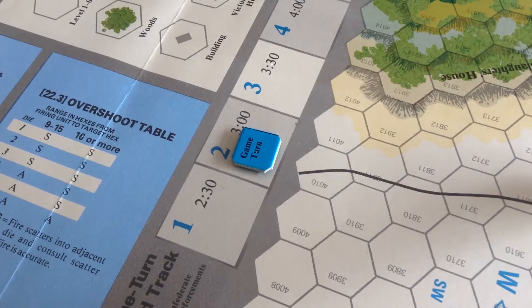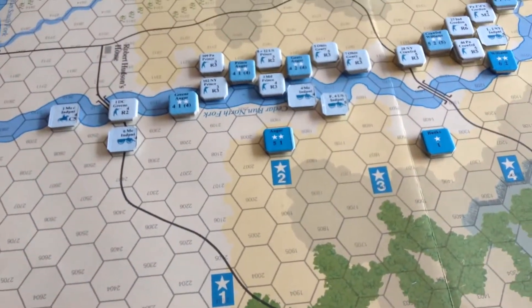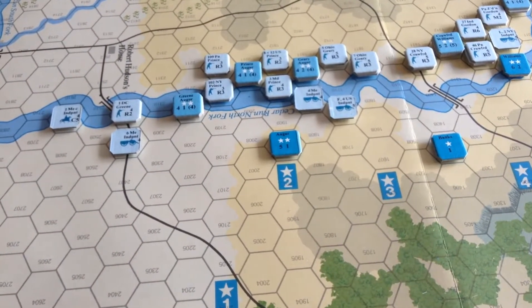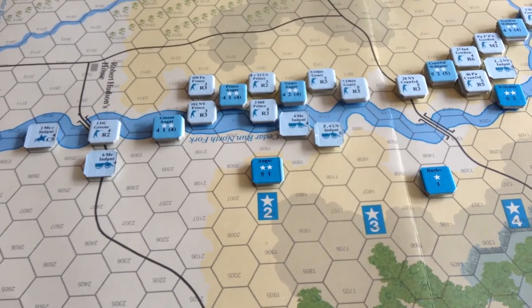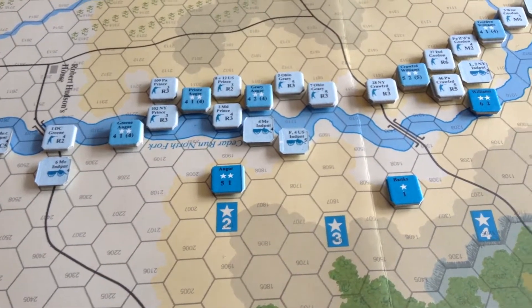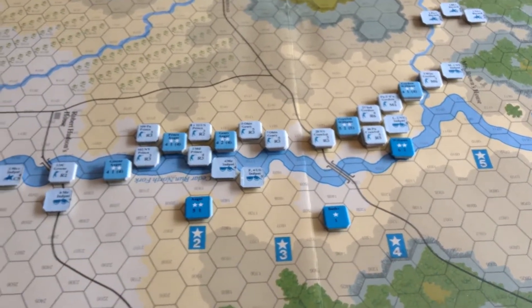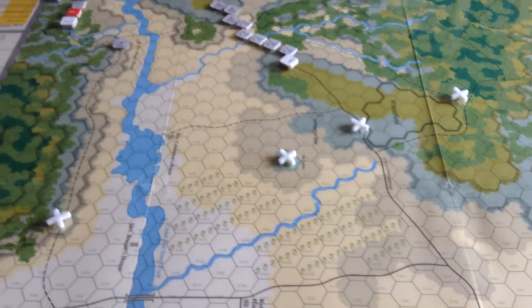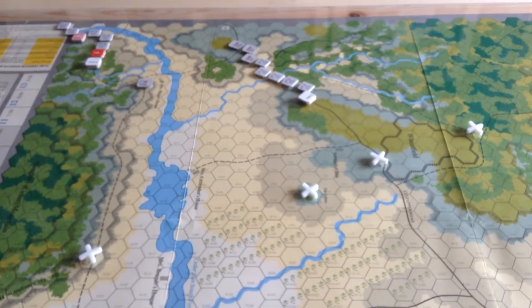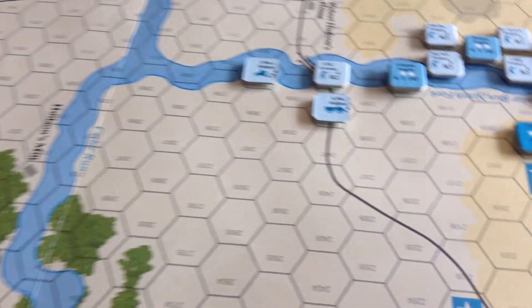Now we're going to look at the 3 p.m. turn, just the Union move. The Union have done a general advance all across the line, more or less staying in tight formation. Cavalry on the flanks, and I've unlimbered the guns and I'm bringing them up. Banks' army has crossed Cedar Run and they don't seem very shy to engage with Stonewall Jackson's men. Stonewall Jackson's men will be moving next to finish the 3 p.m. turn.